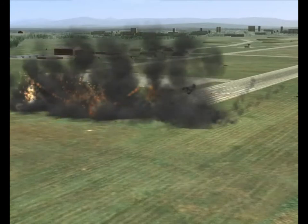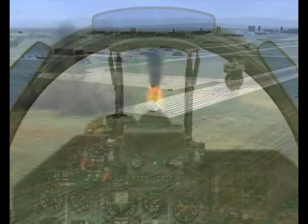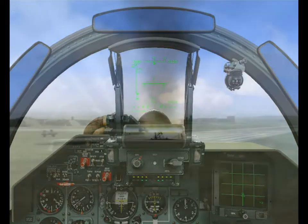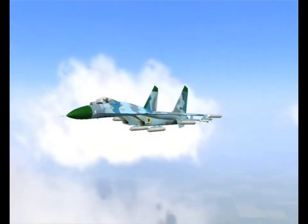Not too shabby. Let's talk a bit about what you've seen. In dive toss, you trade altitude for airspeed. This allows you to increase your airspeed rapidly while covering less ground towards the target. You then pull into a climb and use that increased energy to loft your bombs towards the target. Properly executed, this keeps you out of harm's way. But there are a few things to keep in mind.